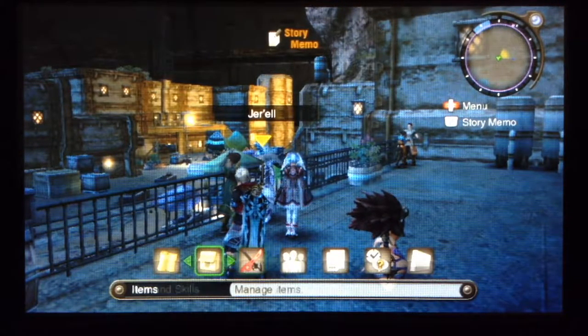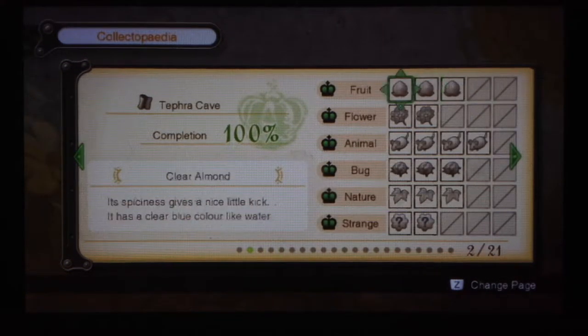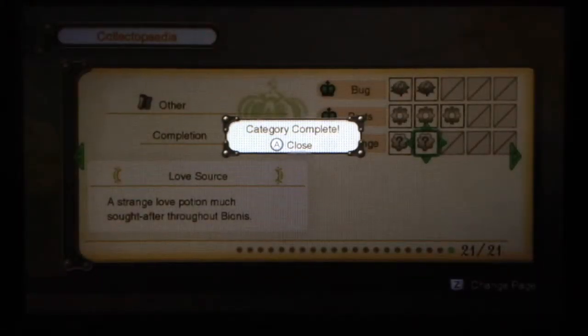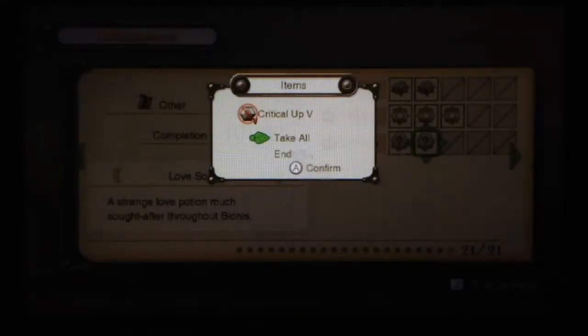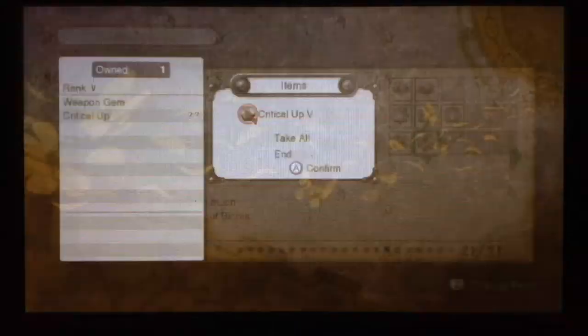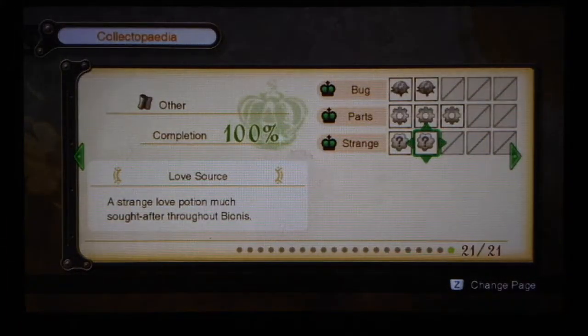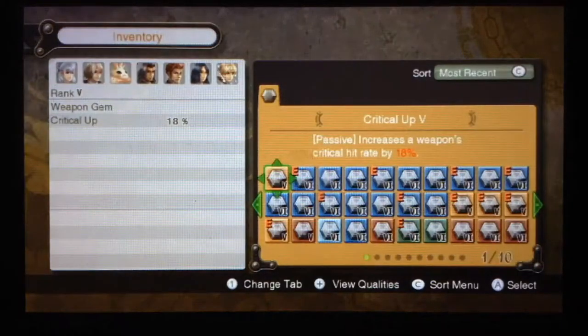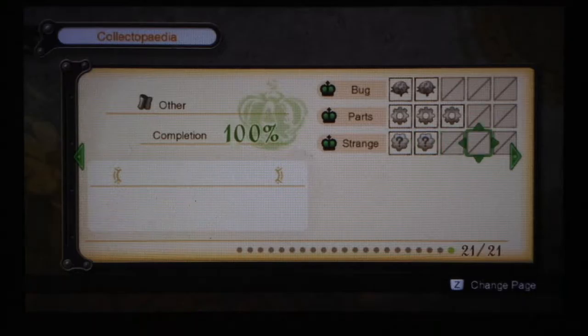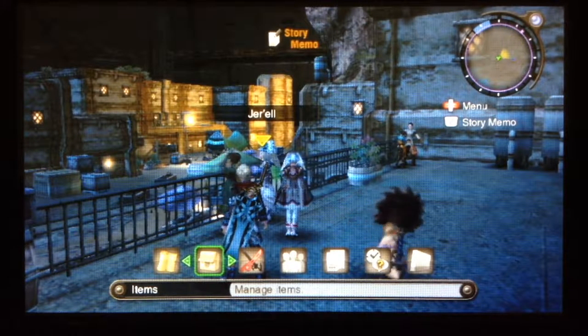We get one. So let's check out the Collectopedia, because if you were looking, that one is the last part of the other Collectopedia. Finally. And we get a Critical Up 5 — I'm going to manage for that, because it's good. Go away, Aether Up 4. And Aggro Down 5 — I guess I'll take that. I'm not going to use it; I'm keeping this for a while. I'm going to change my gem setup of course once I get back to doing stuff with that. And that's the entire Collectopedia, I think.